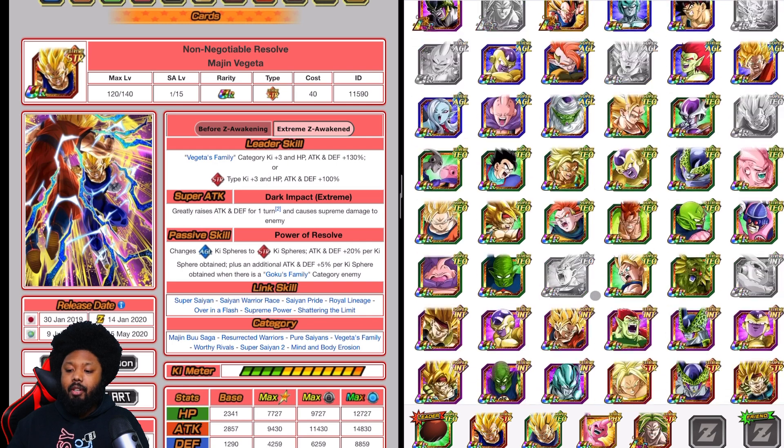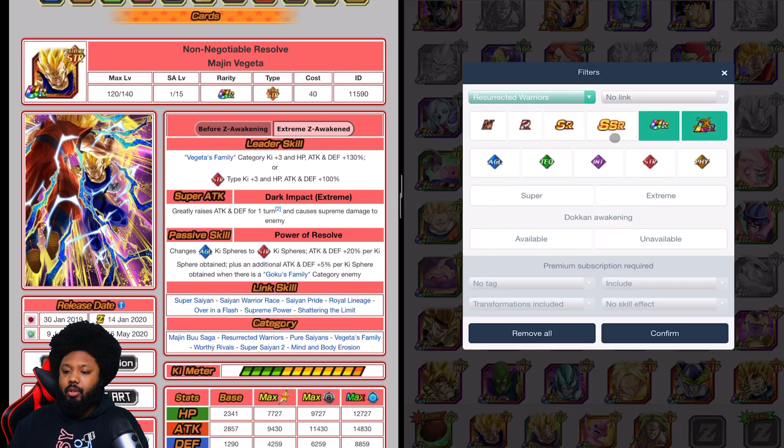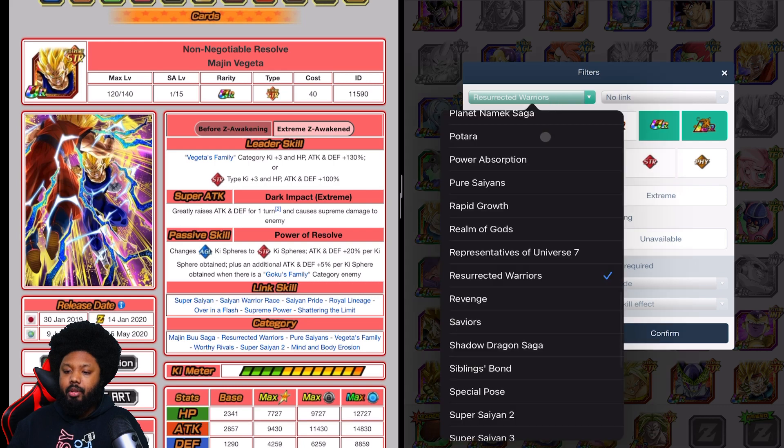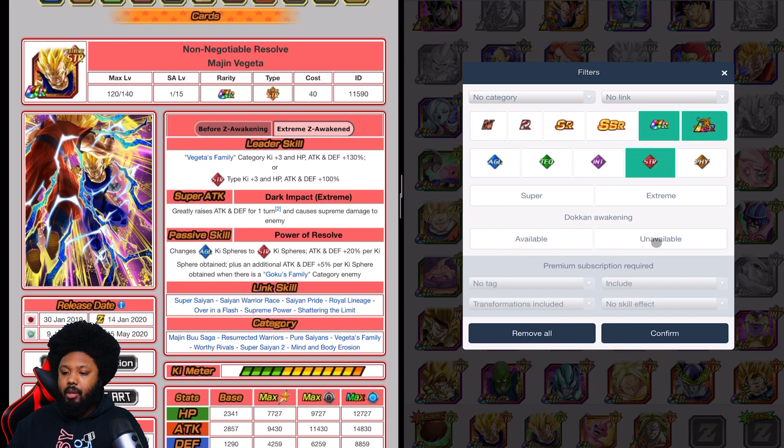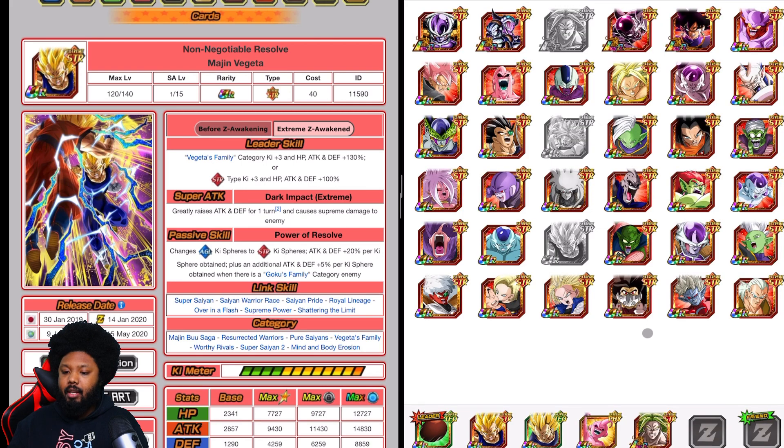So again, this is going to be your team build — it would be very, very good. You also want to bring Hit. We can take out the Resurrected Warriors filter and go STR Extreme to find Hit. There he is. That's a very good team build. And of course you can bring a friend who has Candy Vegito.